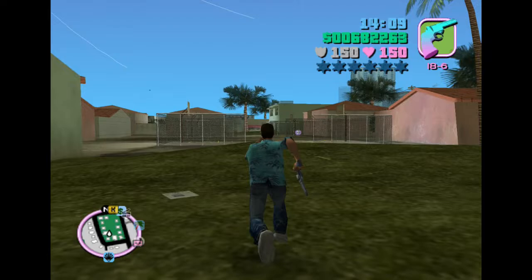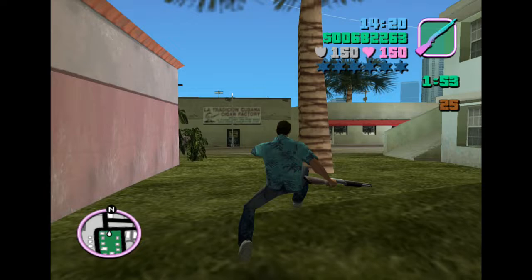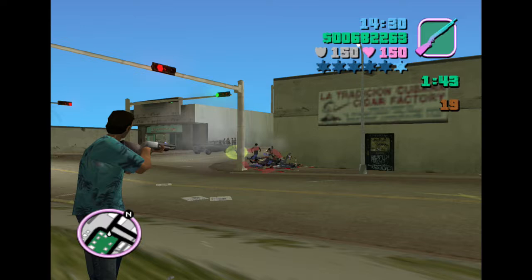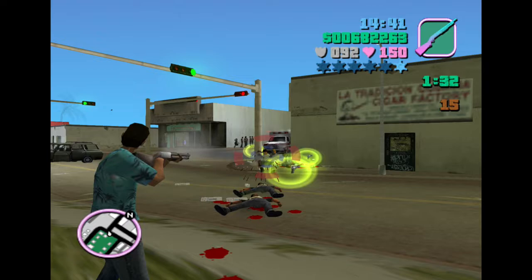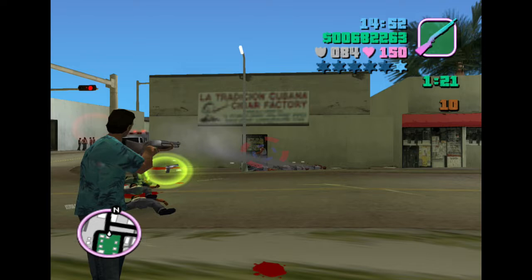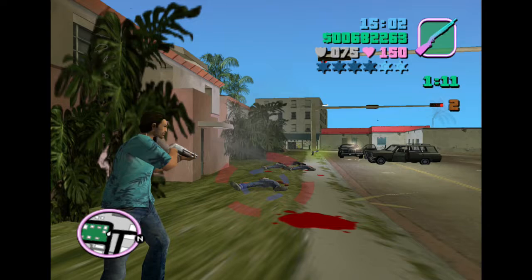Next up, rampage number 27 is in the basketball court at the back of Little Havana and it tasks you with killing 30 gang members with the pump action shotgun. This shouldn't be too difficult — the pump action will more often than not put people down in one shot. It's pretty good, it fires rapidly, and there's no need to reload which is lovely. The only real issue is if it knocks people down instead of killing them, but the range is pretty good. With auto-aim on controller, constantly switching between targets, this one should be quite a lot of fun.